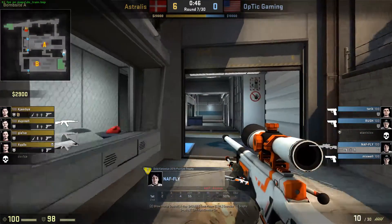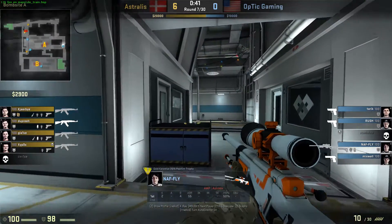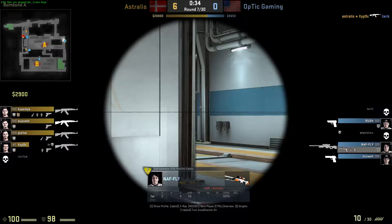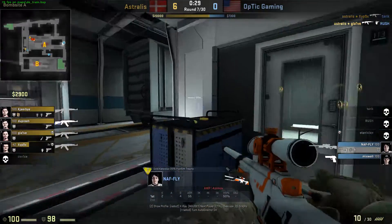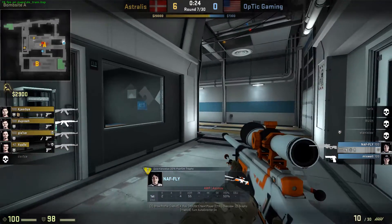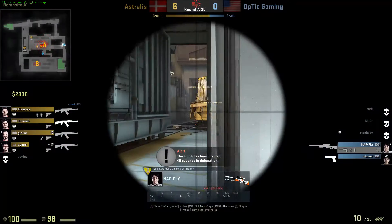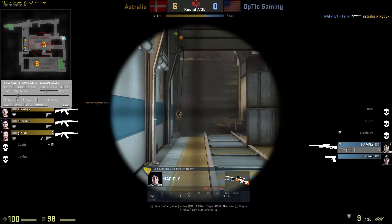Mixwell is checking the B halls, and nobody's watching ivy, so NAFly is playing smart — he's not rotating too fast. He's aware no one's watching ivy so someone could be there, trying to clear the angles. Astralis is waiting for information — as soon as they get it, they'll make their move. This round is pretty much over again. Astralis T-side is very good at being unpredictable and baiting out the opponents. These are just exit kills — another round to Astralis, 7-0.